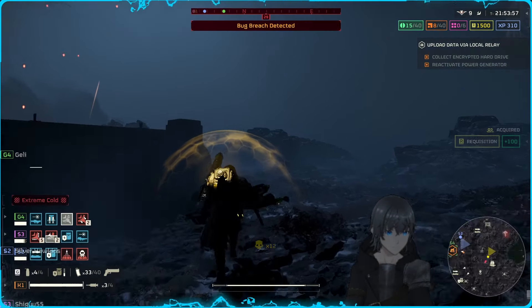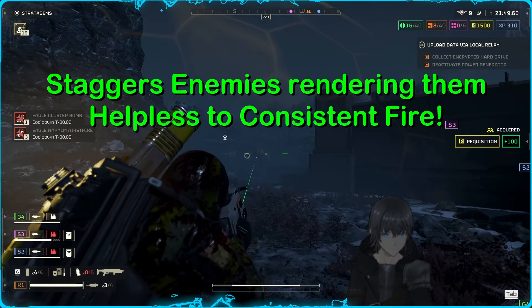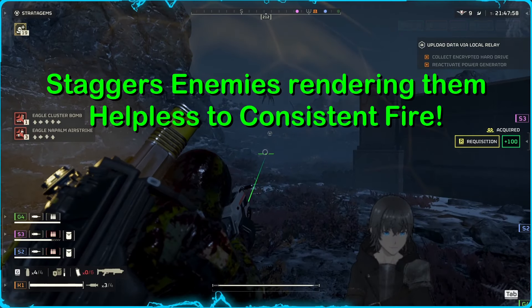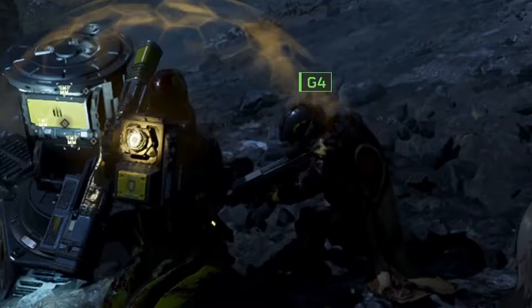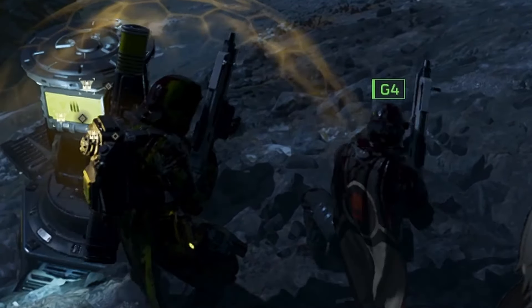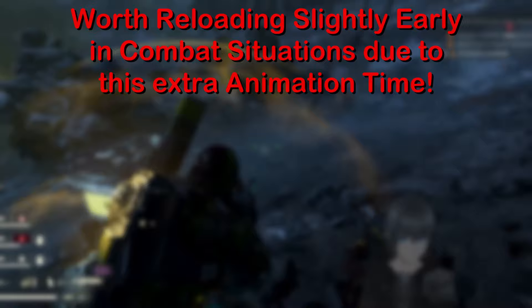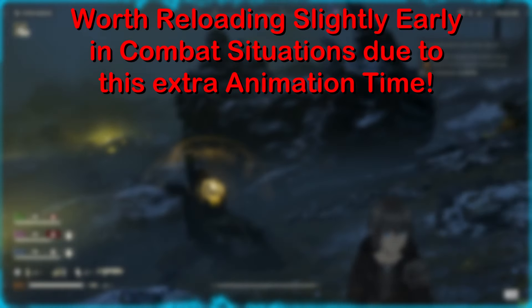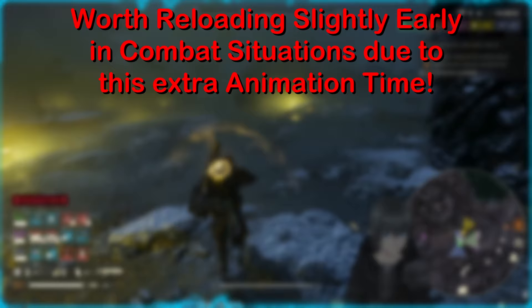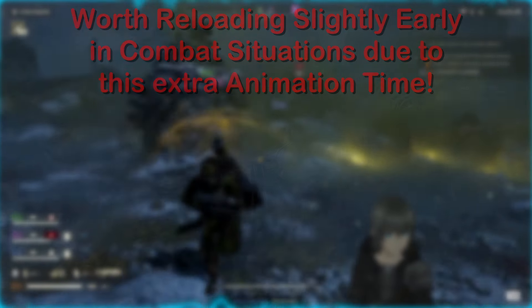The Jar-5 also features some very jarring stagger for those impacted by it, leaving them helpless as it tears them to pieces. As a final note on the technical breakdown, the reload animation when empty does constitute pulling the charging handle of the gun to chamber a round, which adds a significant amount of time to its otherwise relatively short reload. So if in the middle of a firefight, it's not a bad idea to reload a little early to stay effective and circumvent this additional animation time.